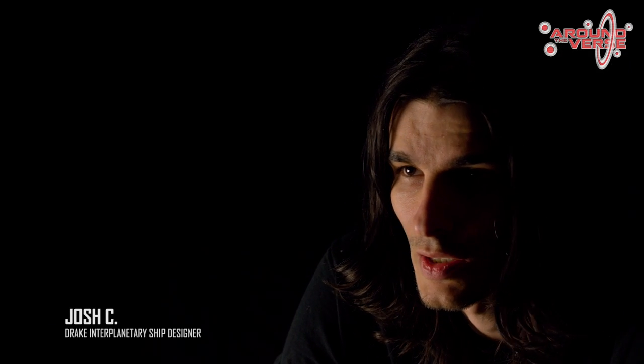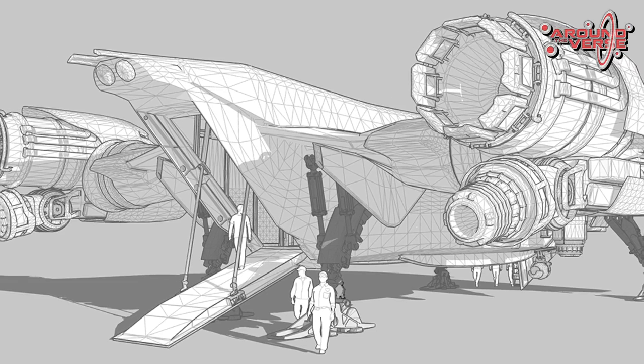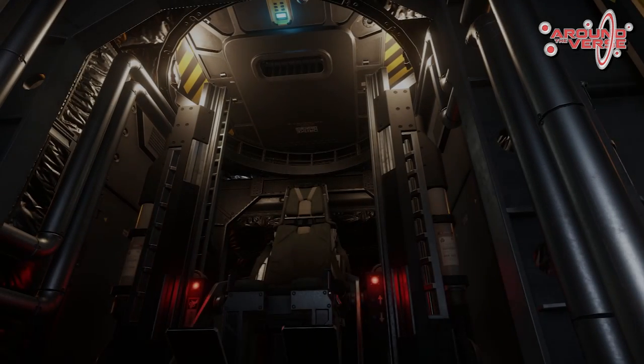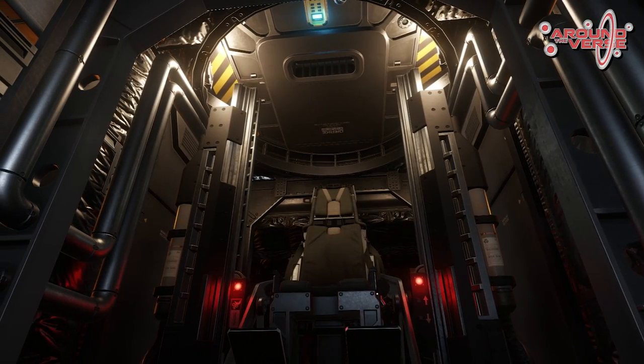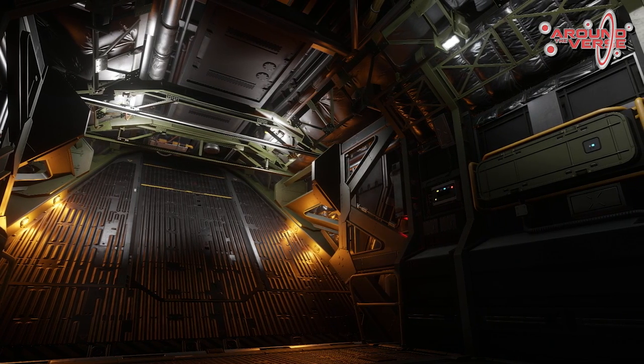The first iteration of the Cutlass wasn't very ergonomical for the pilot or the co-pilot. We had many complaints from customers saying it's hard to get in and out and people stepping on other people's toes. So we went with a better design on this one — the pilot and co-pilot are now able to enter and exit from either side of their seat stations, with neither getting in the way of each other on enter or exit, for much faster mounting and dismounting. The living quarters have also been retrofitted to be a little bit more spacious, and the armaments have been upgraded.